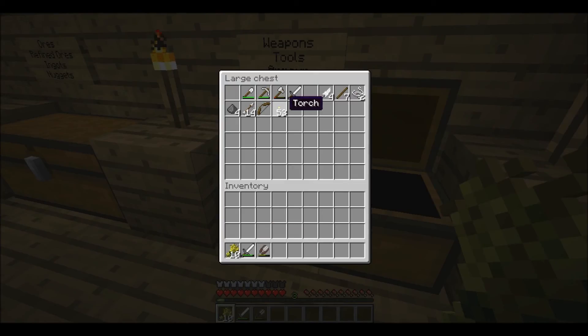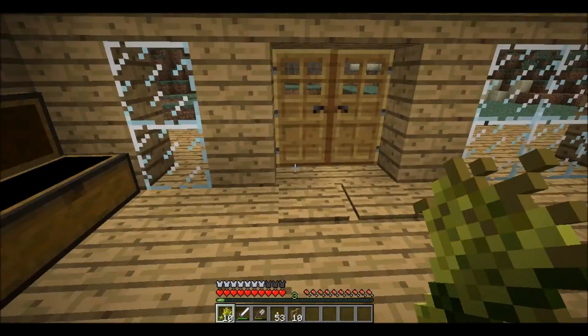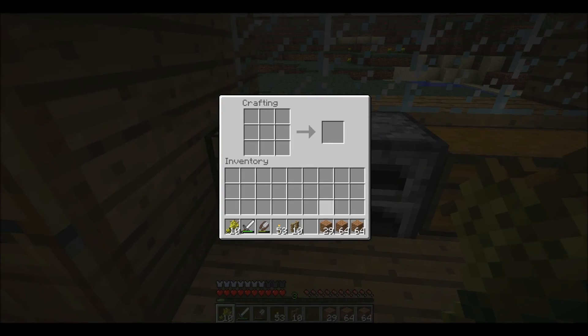I'm going to get some shears. A fence — that's what we needed. Because I've got so much spare wood I can make stuff out of. I'm going to make a crap ton of sticks. That's a lot of sticks.